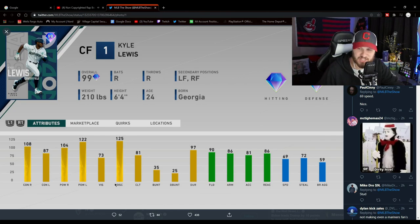Next up we have center fielder from the Seattle Mariners, Kyle Lewis - an overall well-balanced card. I was kind of wondering who they'd select for the Mariners and they went with Kyle Lewis. It's not going to be the greatest card in the world but it's a good piece of content. He has above-average speed, above-average fielding, and can really hit against both sides of the plate with pretty good power numbers.